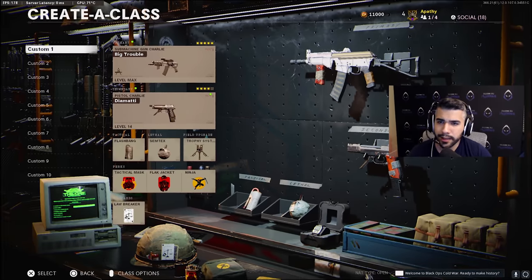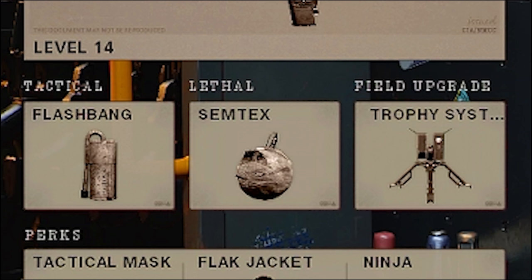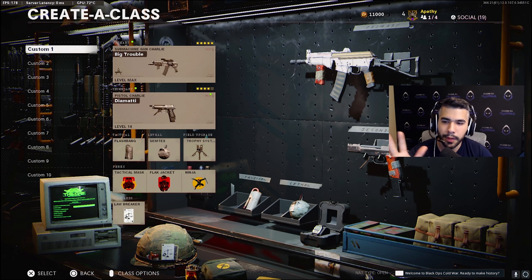I do like to use variants just for fun — it makes the gun look a little different and changes the camo a bit. I'm using Big Trouble. We're going to start off with the AK-74u — this is my little baby. For equipment, we have a flashbang and semtex. Those are basically the only things allowed. Smokes currently need some nerfing. We also got the trophy system, the only field upgrade you can use.